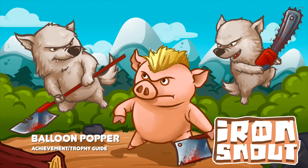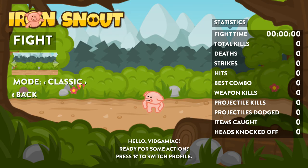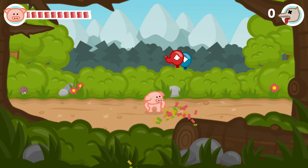Hey everybody, it's Chad here from VidGameEact.com. Here we are today in Iron Snout grabbing the Balloon Popper Achievement. This is to complete the tutorial in under 10 seconds. So what you want to do is start up a game on Classic. You are given this little tutorial where you pop balloons in order to teach yourself the combo system and how that works.